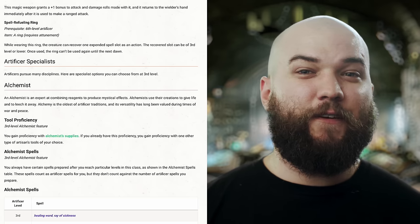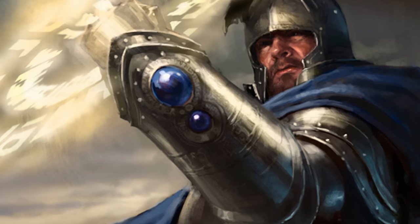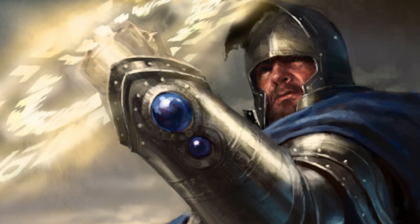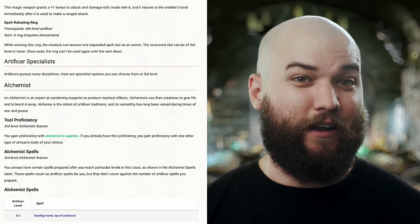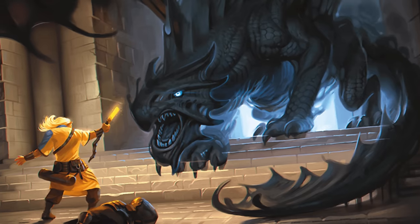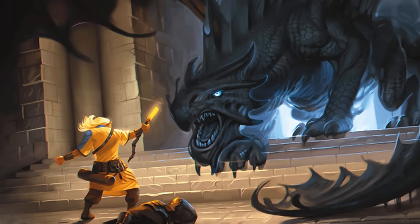For the last of the standalone infusions, let's talk about the Spell Refueling Ring, which you can create at 6th level. As the name implies, this infusion requires a ring that you need to attune to. In exchange, you'll be able to recover an expended spell slot of 3rd level or lower once per dawn. That can be pretty valuable to a half-caster like the Artificer, who only ever gets access to 5th level slots anyway. Your DM may also find some use for it with a warlock.